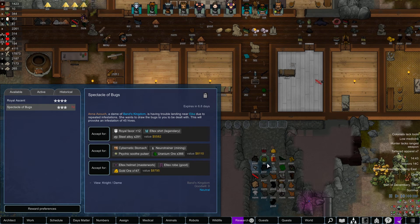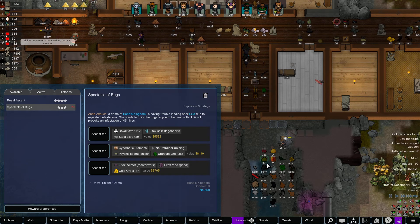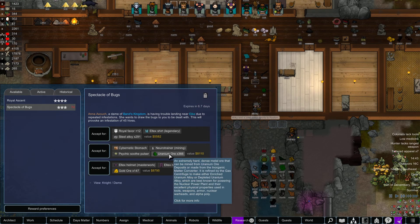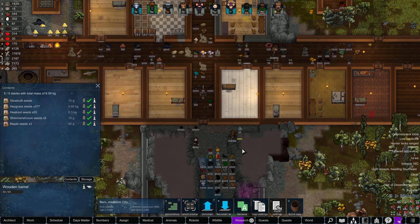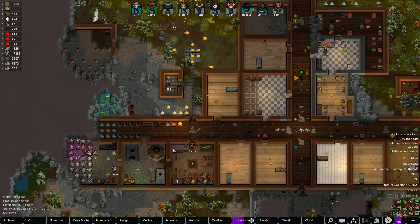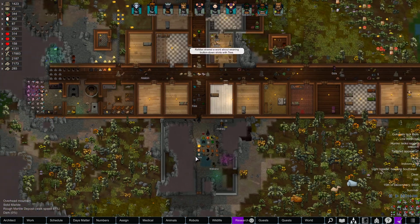Spectacle of Bugs: A Dame of Ban's Kingdom is having trouble landing near Aika due to repeated infestations. She wants to draw the bugs to you to deal with — this will provoke an infestation of 45 hives. No. We're barely able to handle the last one, and there were like maybe seven hives. That would give us Royal Favor and Steel Alloy, which we need, but I think we're going to pass on this. We've got other priorities, like setting up our base and getting research done — we want to get power to our tiny little base, more of a compound or fortress of sorts.